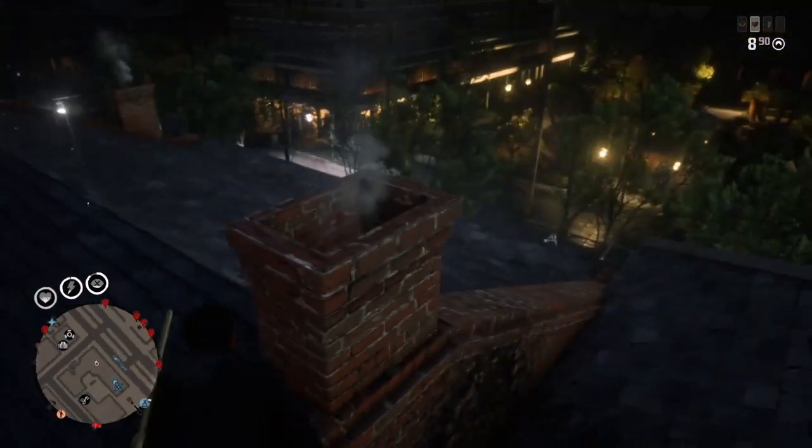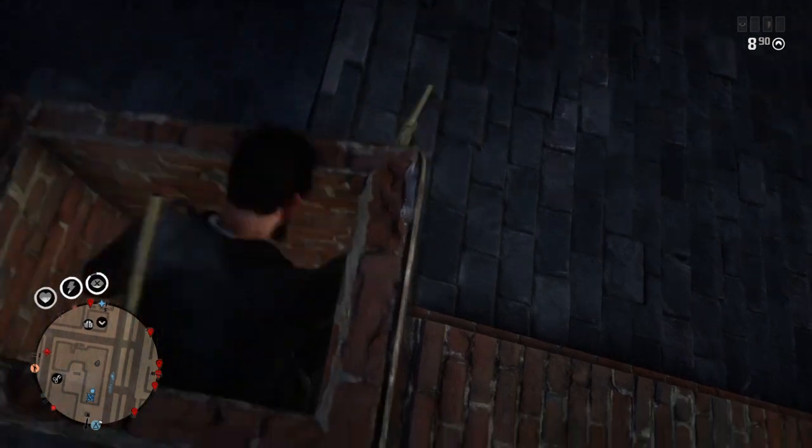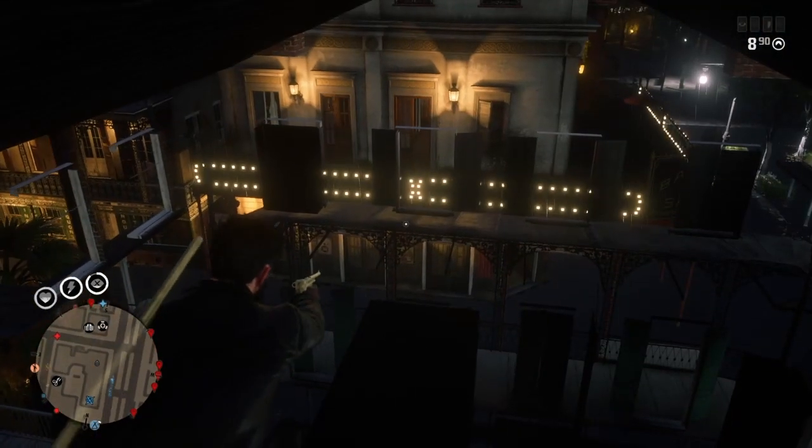Once on the roof, equip your pistol, aim out and back up slowly into this chimney. You'll notice that you fall through the map and you are now in the wall breach.